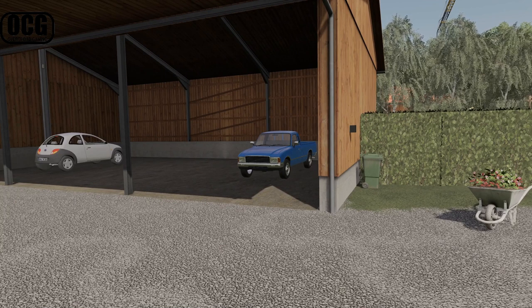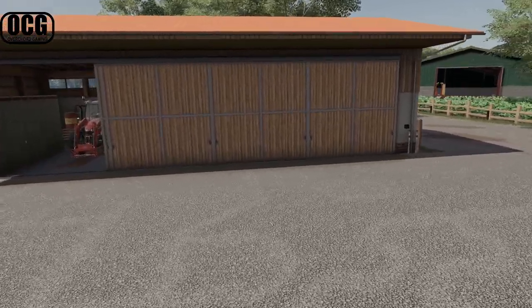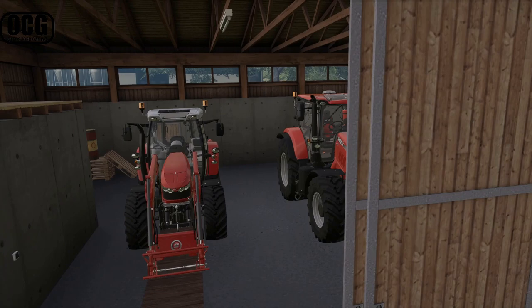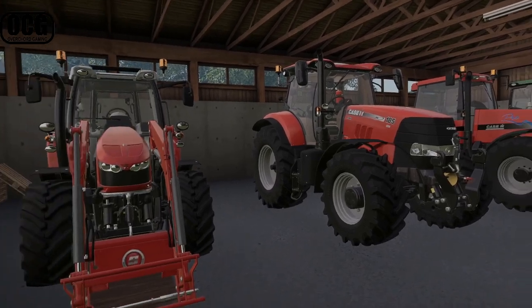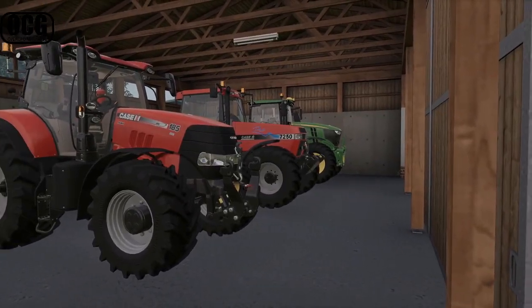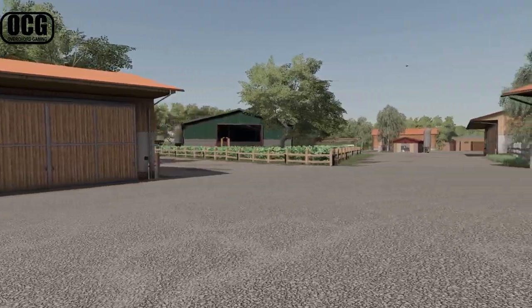In new farmer mode you get a car — that one is static — and over here we've got our first shed where you'll find some tractors. You actually get four decent-sized tractors: a drop-nose Massey Ferguson with a front loader, plus three larger ones. That's because fields on Ayershold are generally quite large — you're going to need some pretty serious machinery to get on with this map.